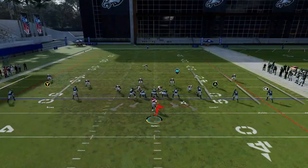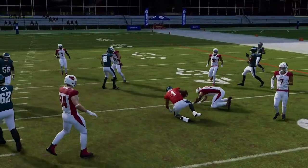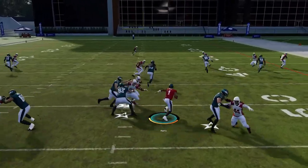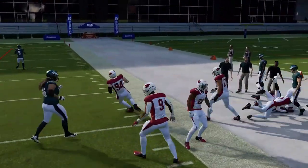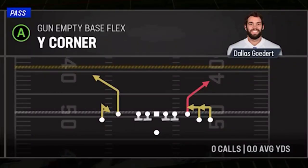Next up we have the Quarterback Draw. Anytime your opponent stretches their defense too thin, hit them with a draw play. A lot of people see an empty backfield and think the run is not an option, but you can always hit them with this. It's still as good as it always was as long as you have a mobile quarterback.